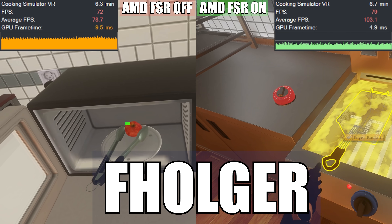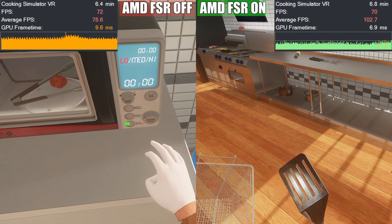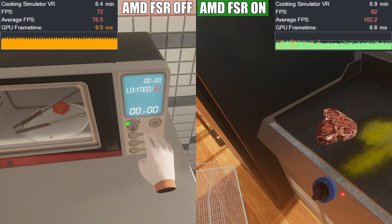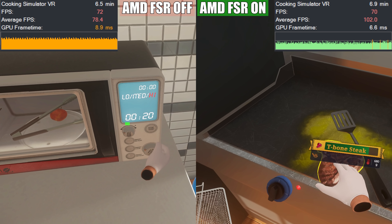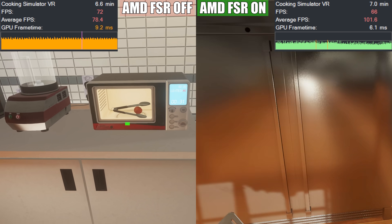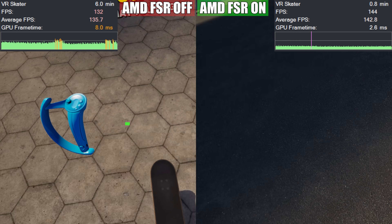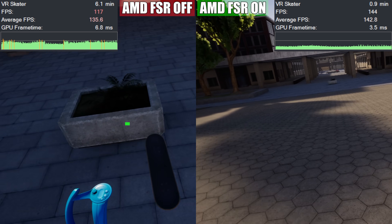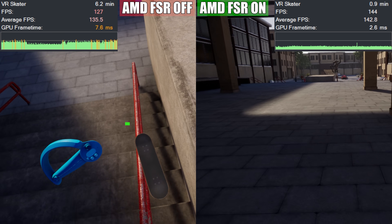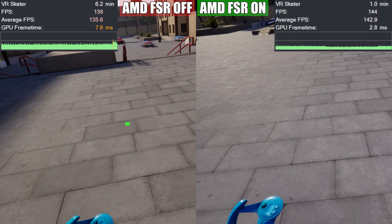Thanks to a person called FGHolder — I hope I'm getting that correct — they basically allowed much of the SteamVR or OpenVR library to run AMD FSR without anything, except just putting a little file in the directory. What's amazing about this is not only are you able to get insane performance boosts, the compatibility for this mod is actually very wide. Anything that runs an OpenVR runtime on Unity or Unreal will work with this mod.